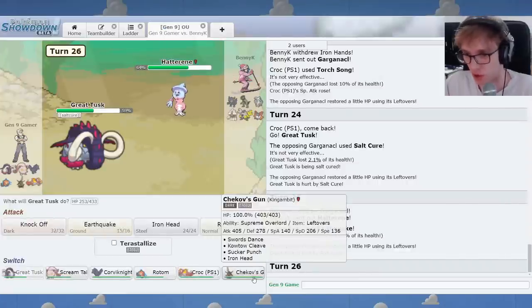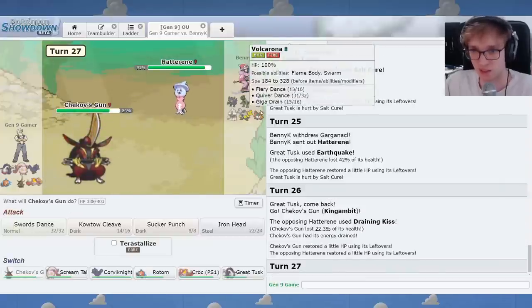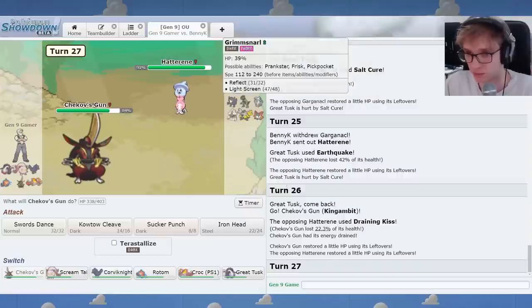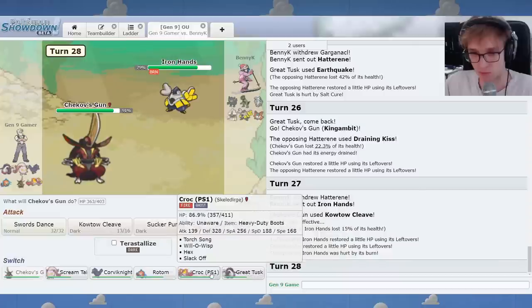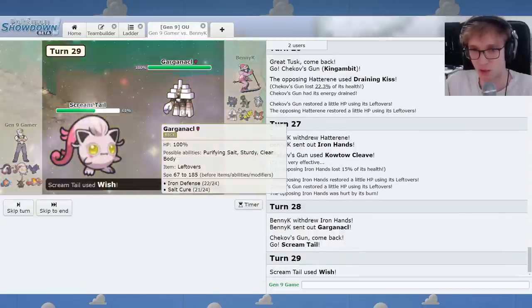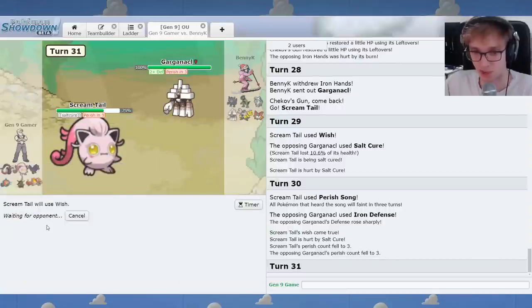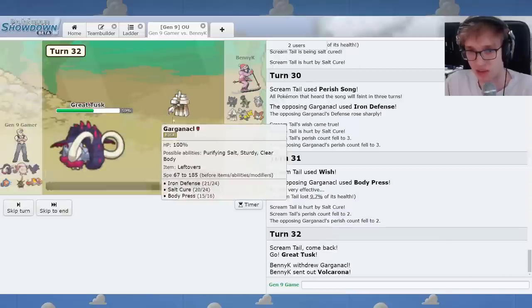I might just go to King Gambit. Honestly, a Mystical Fire is not that threatening. You have Leftovers. Draining Kiss? That's nothing to me. That's pathetic, really. Kowtow Cleave, can't be bad. Iron Hands, hello. You're taking damage from Burn? Let's go to Screamtail, because we can wish up Great Tusk. Maybe I'll Perish this so it doesn't Iron Defense, and then I can wish again. Go Great Tusk, heal it up. I am running low on Perish Songs. Hopefully King Gambit can still handle this just by coming in against it.